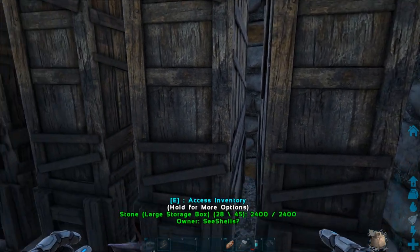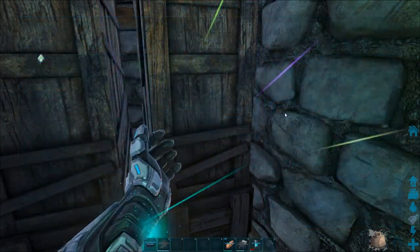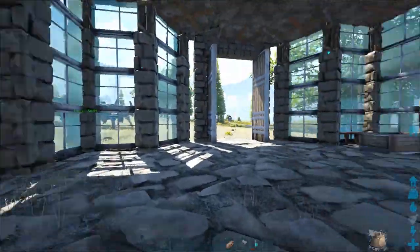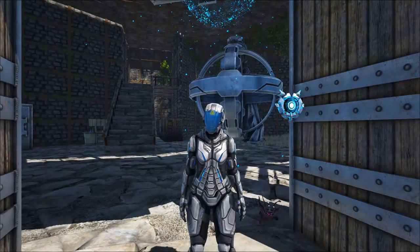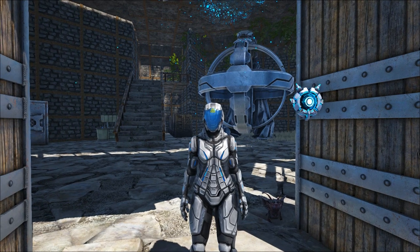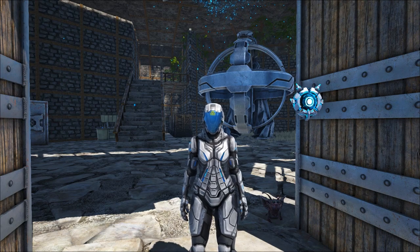So we did a lot today - built a skiff, built the industrial cooker, couldn't build the grinder but that's okay. We had a lot of supply drops and a lot of good stuff out of it, so that's a lot of progress done. The skiff is the game-changing moment though. On the next episode, I will be going to Aberration to do Rockwell with the guys. Until then, I will see you on the next episode when we defeat Rockwell on Aberration on Gamma. See ya!